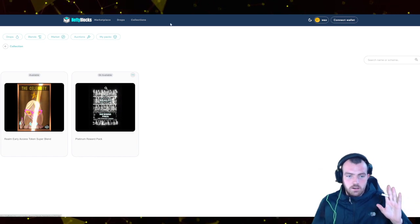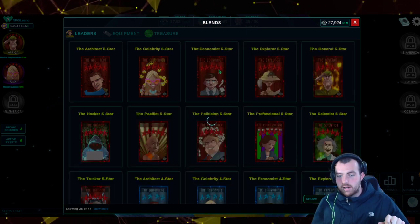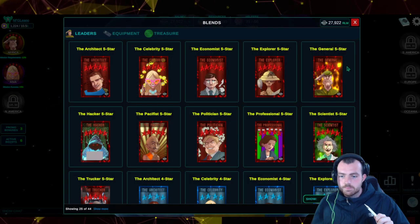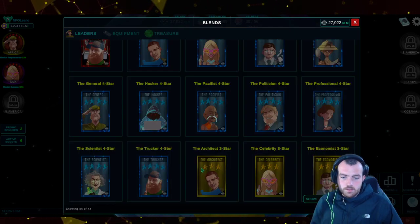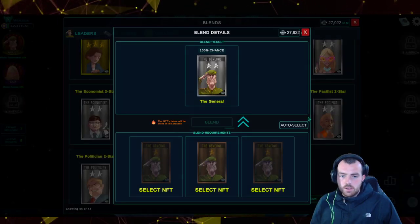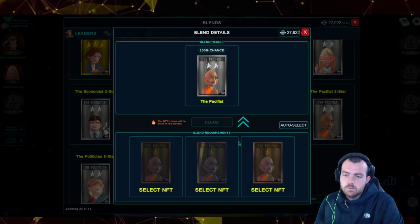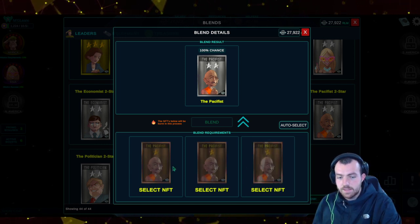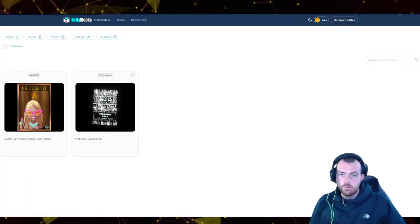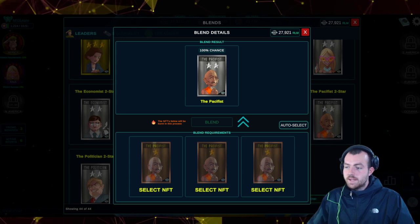One important thing about leader blends: I believe blending may be turned off right now, so maybe don't do this yet. But the advantage is you can save XP — when you blend multiple cards into a higher star card, you now get a bonus where the XP of all merged cards carries over to the new card, rather than losing it like before.